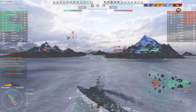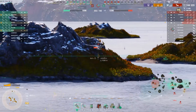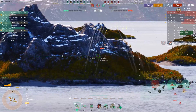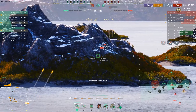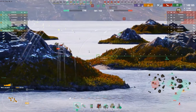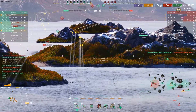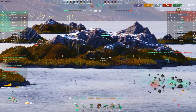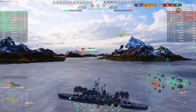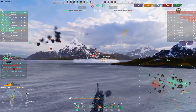EMD starts to push forward a little bit, and an opportunity appears — Schlieffen is attempting to cap B. This is EMD's time to use Kobe's advantages of island arcs and fast fire to reset the Schlieffen, and he gets it off. The Schlieffen, at this point pretty frustrated with the match, begins to push the left side of the island, pushing him right into the rest of the green team with their torpedoes, aircraft, and other ships. Des Moines has arcs over the island just south and north of B-cap and starts putting shells in on him as well. The Schlieffen now has absolutely zero he can do — stuck in a really crappy spot, unable to pull the match around.